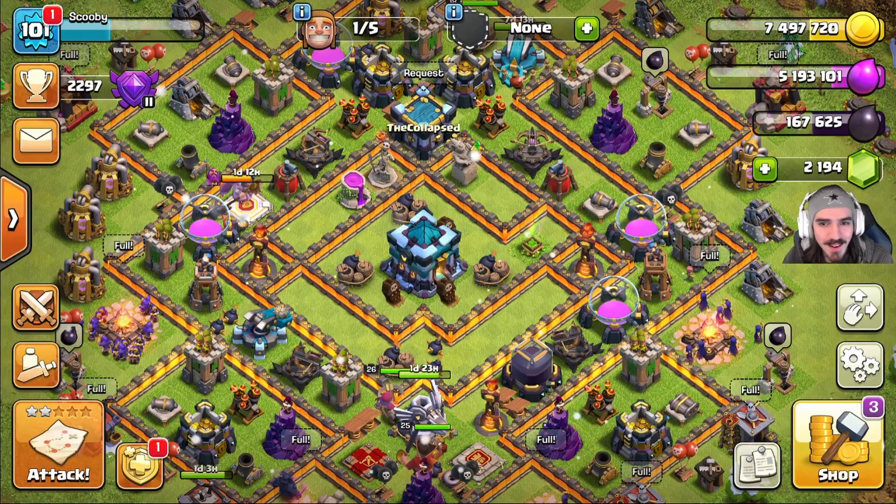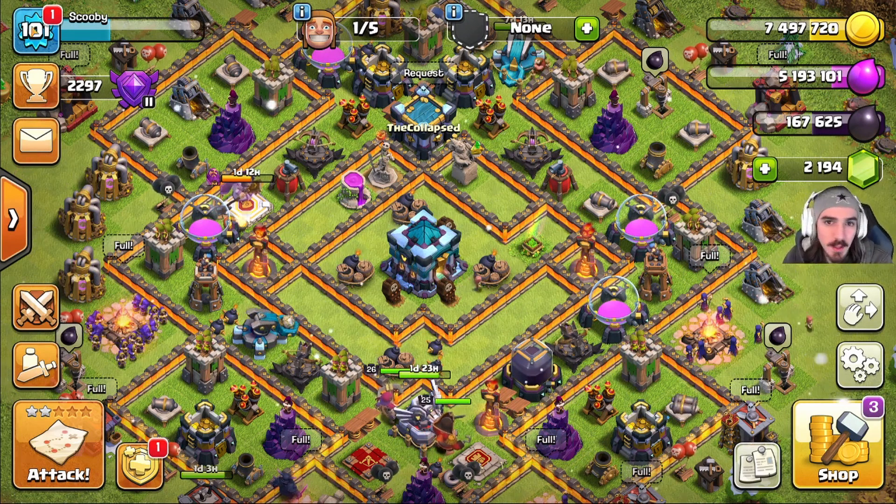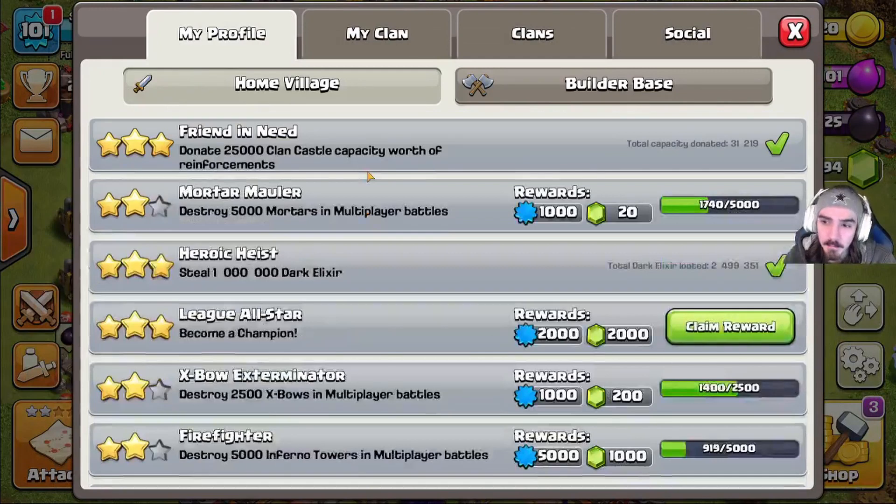Last episode we were pushing the Champions League and came like five trophies short, but I was able to get the Champions League — as you can see, becoming a champion you get 2,000 gems, which is great. So I'm gonna go ahead and collect that — kaboom.